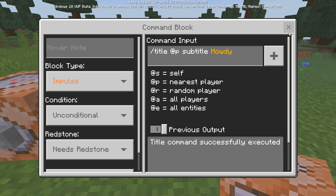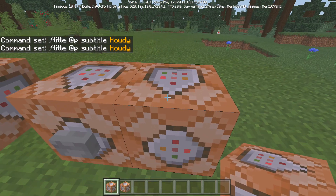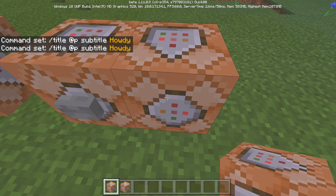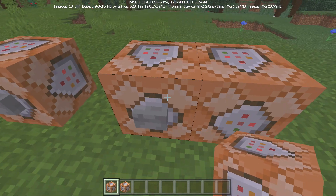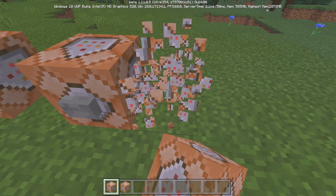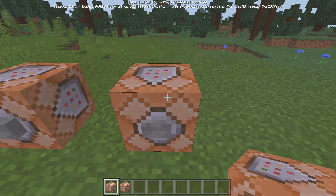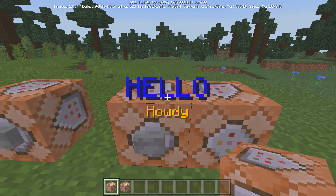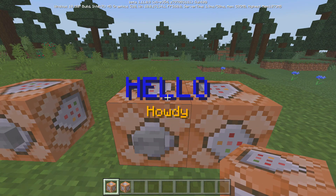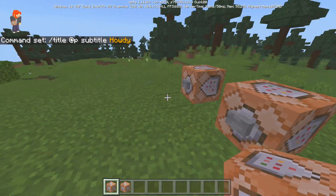Then we have the subtitle version. Subtitles are a little bit different because they won't work unless you have the slash title command right next to it — it won't work with slash action bar, which is a bit disappointing. But with the regular title command it works just fine. Watch this: I have a command block with data already copied. If I click this button you see nothing happens, but if I add the title command and click it, it now shows the word 'outie' that we have on there.